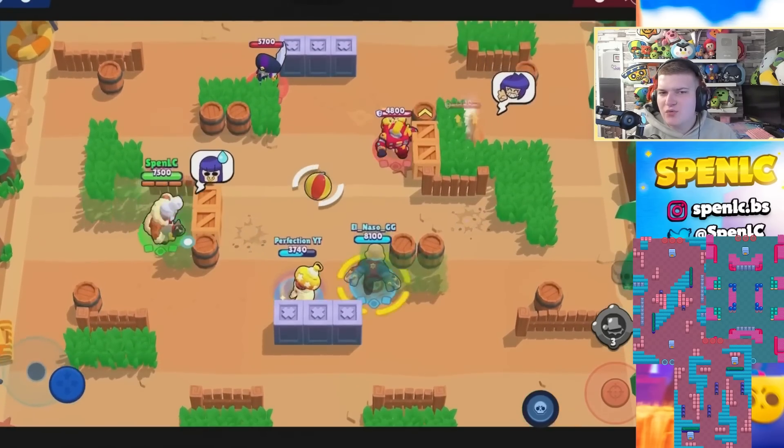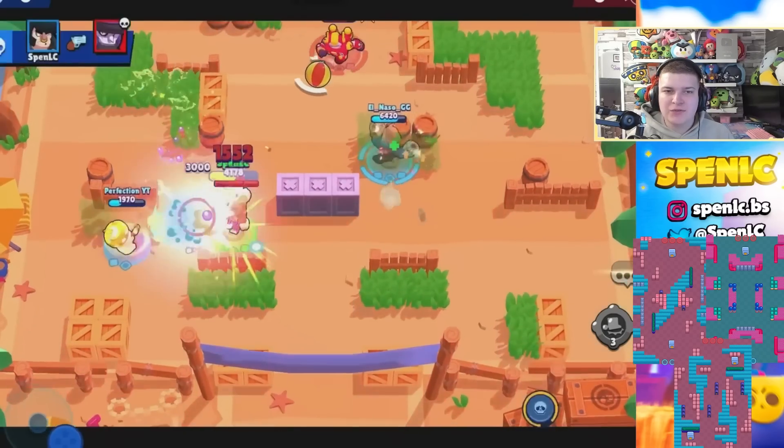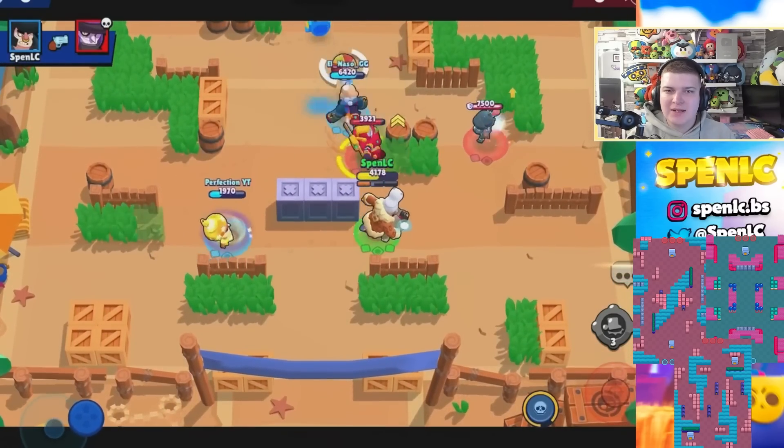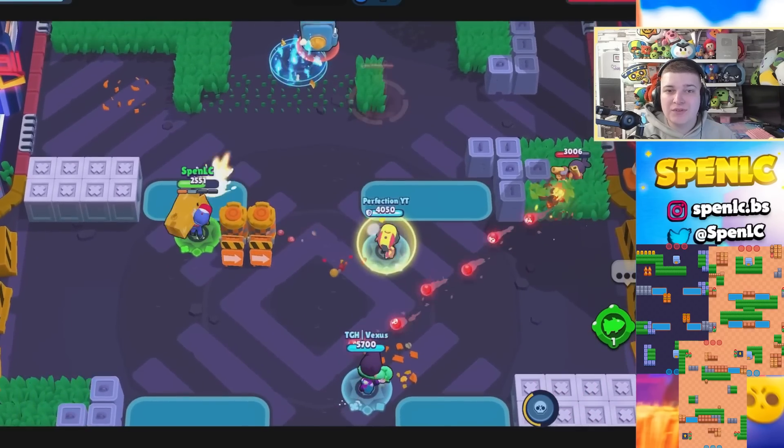Next up is Bull. As always, he's only really pushable in Heist. Those maps are going to be Hot Potato, Pit Stop, and Cover Crowd — any map where there's a lot of walls where you can easily get to the safe.